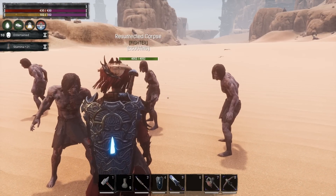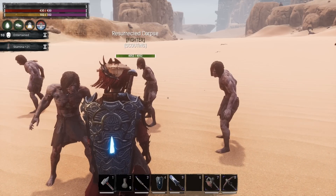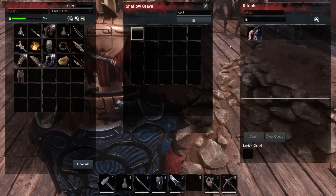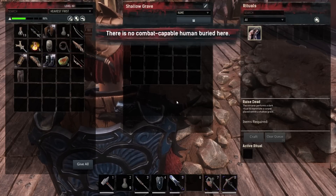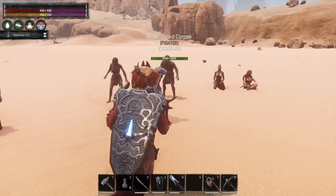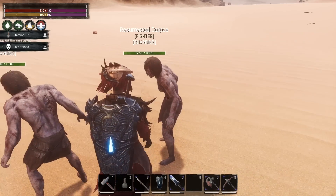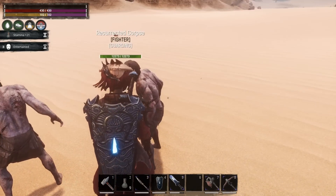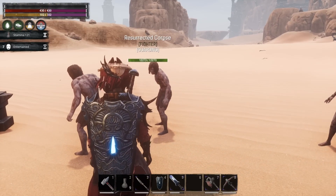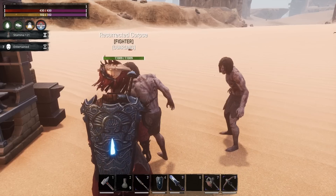Zombies are extremely easy to get and are extremely expendable — who cares if they die? Just go knock out another tier three fighter, and you'll have a zombie with decent HP. All you have to do is take it, place it into a shallow grave, and click Craft. There are no other reagents necessary. You don't have to use tier three — tier three just gets you better stats. You can even use a tier four to get upwards of 12,000 HP, but considering zombies expire naturally over time, I don't recommend using your tier four fighters for zombies. Tier threes are much easier to get and will do the job.